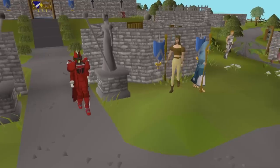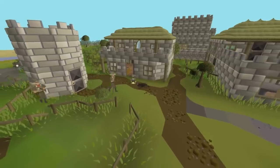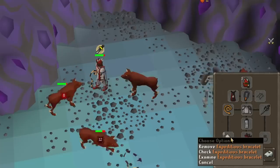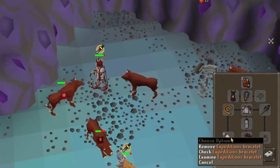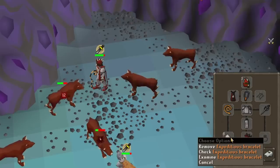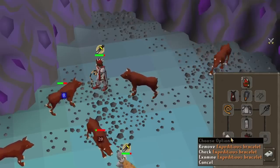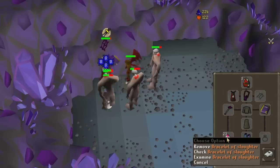Always be using the slayer bracelets on every task. The Expeditious Bracelet essentially speeds up your task by 25%, requiring fewer monsters to finish the task. The Bracelet of Slaughter extends it by 25%, adding more to your overall task count. On slayer tasks that don't give fast XP, use the Expeditious Bracelet, and on burstable tasks and faster experience tasks, use the Slaughter Bracelet to get as much fast XP out of the task as possible.